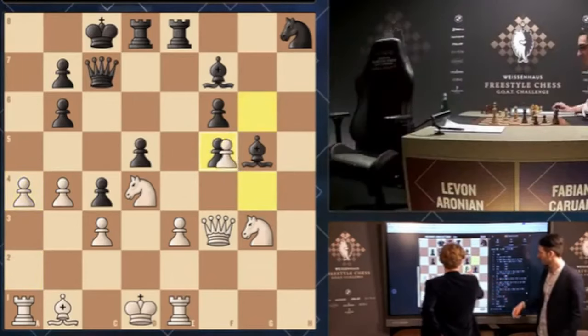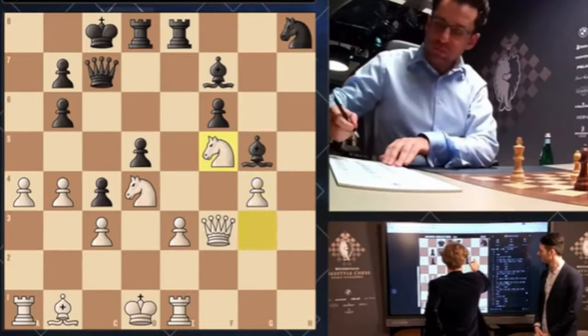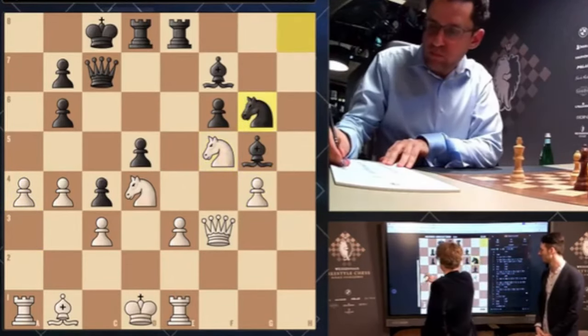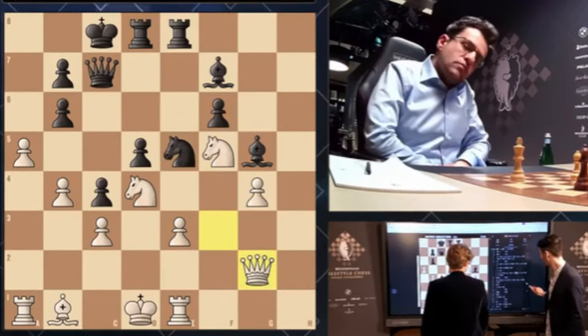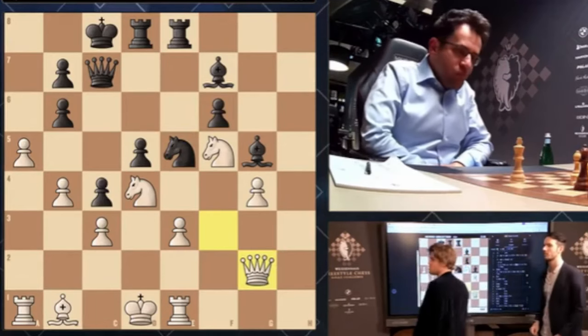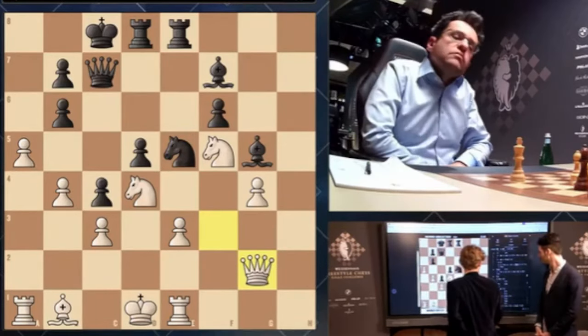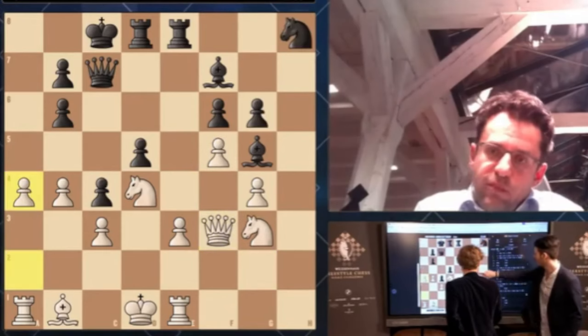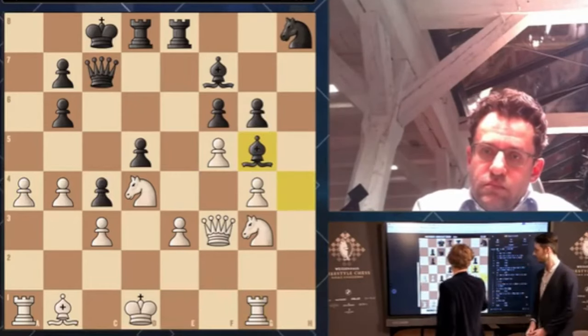Bishop g5, a4 — gxf5. I mean I could have taken with the knight as well; that was the engine's preferred choice. I just didn't want to play a5. Queen g2 — yeah, I should have done this; I didn't trust myself here. Then there was one question: if he plays bishop h4 instead of gxf5, how were you planning to avoid the repetition?